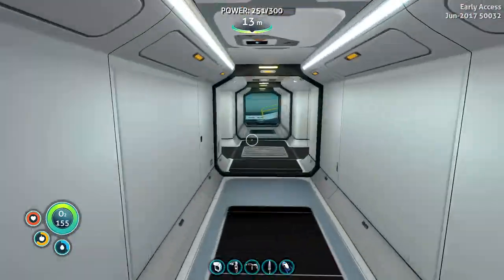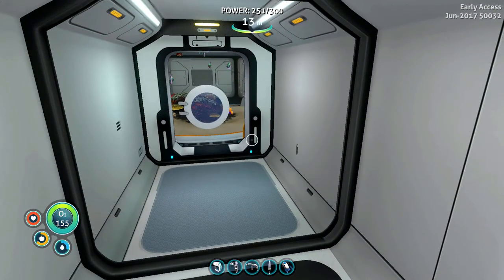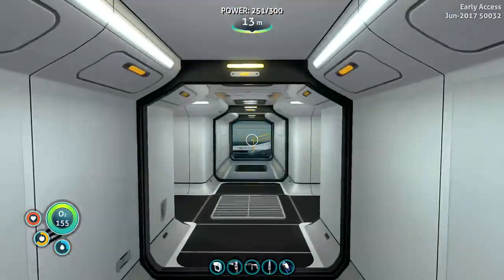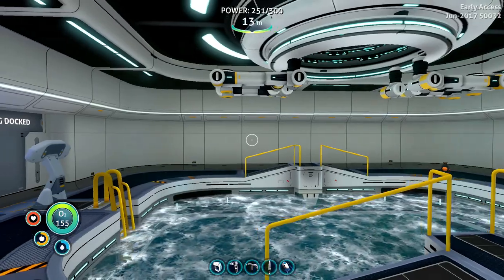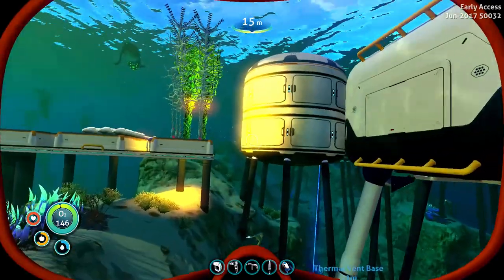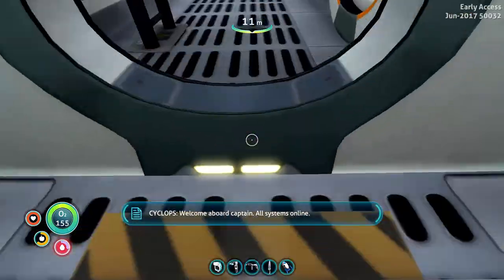I'm going to go ahead and go farm for some materials — that's what we're going to do. This is going to be a pretty basic episode. We'll upgrade and deck out the Cyclops, see what we need to do to make it usable. Also, did they do away with the Cyclops super depth enhancer module? If I remember correctly, you actually had to upgrade the Cyclops to be able to go deeper — a lot. It was a very heavy upgrade.